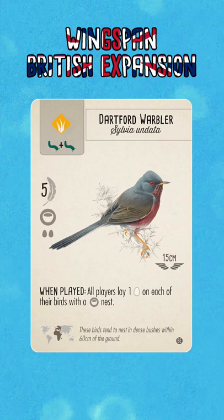Equally you can compare this very closely to the Says Phoebe from the base game, with the difference being that you save one worm on the food cost but you are giving eggs to all players.